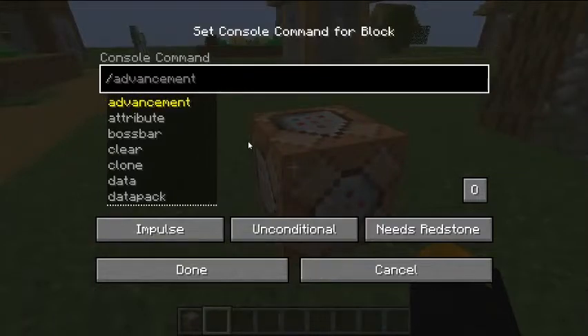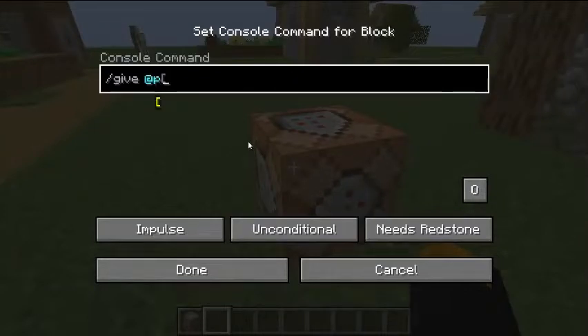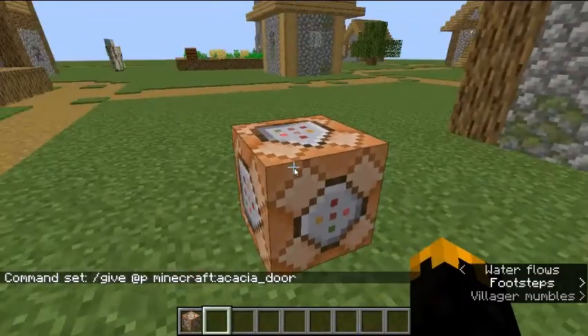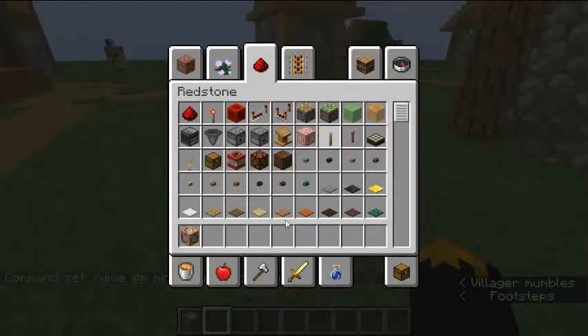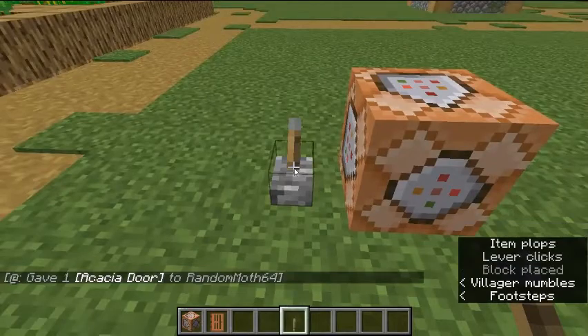For example, I could put slash give at a — key for the closest player — and, you know what, acacia door, let's go with that. Now I come over here, open up my inventory, grab a lever, and when I flick the lever on, I get an acacia door.